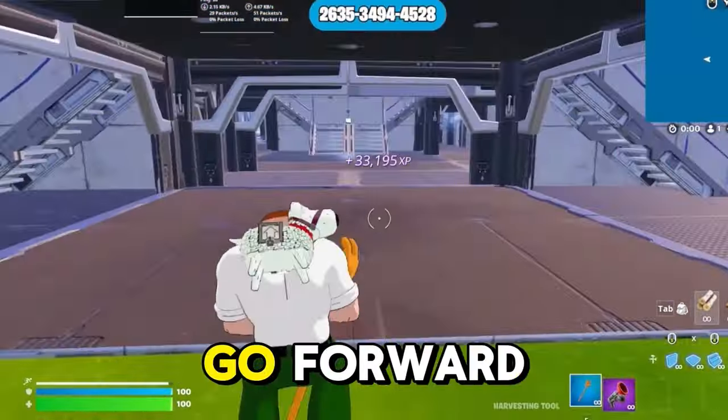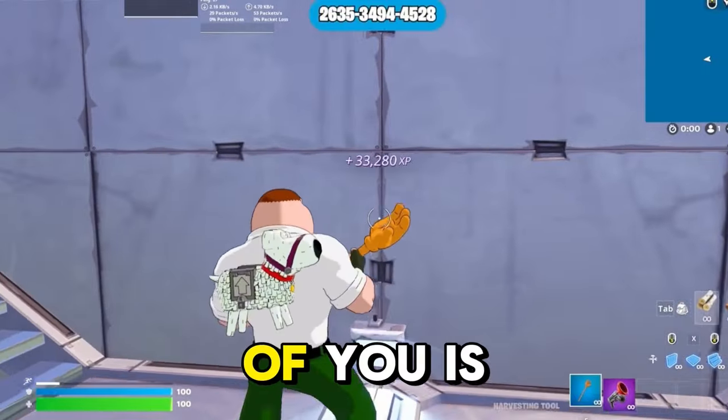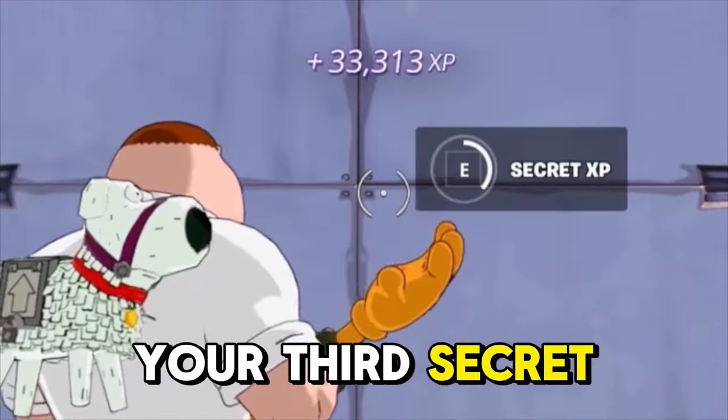Now drop down, go forward, and make your way over to these stairs and climb them. In front of you is your third secret XP button.